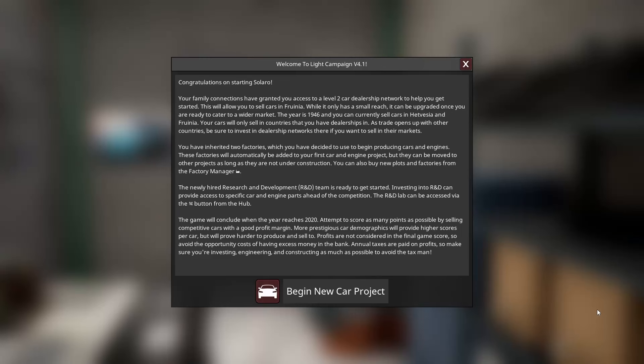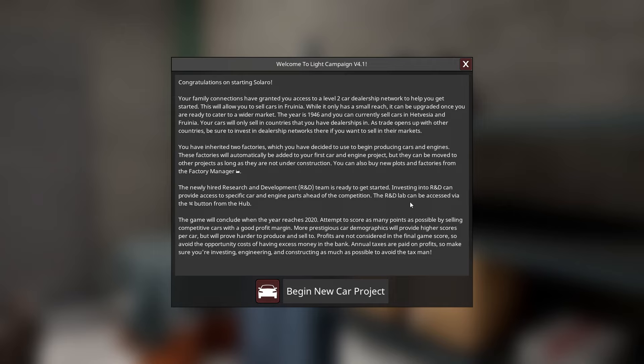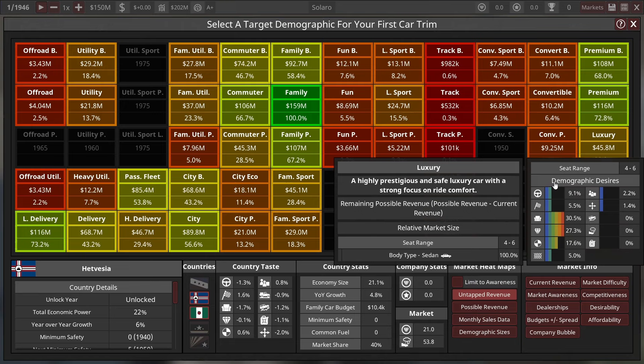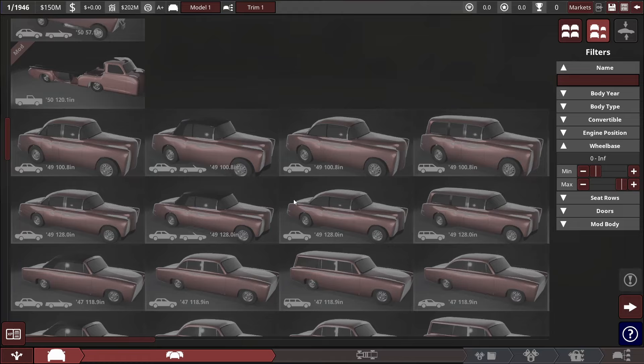Congratulations on starting Solaro. Your family connections have granted you access to a level two car dealership network to help you get started. This will allow you to sell cars in Furinia. The year is 1946. Our starting country is Furinio, which is basically the game's equivalent of Italy. We're gonna be making sports cars and supercars, and hopefully be the best supercar company in the world.